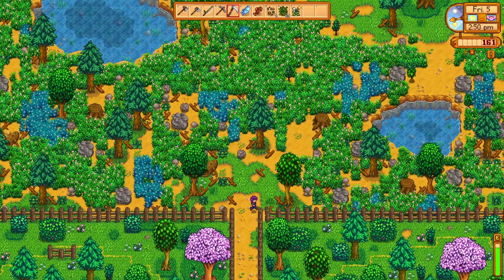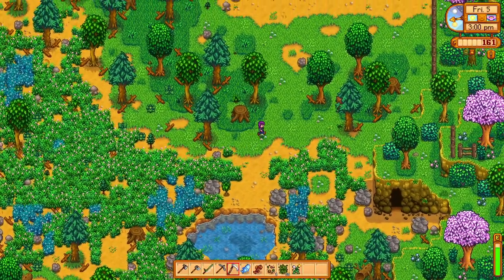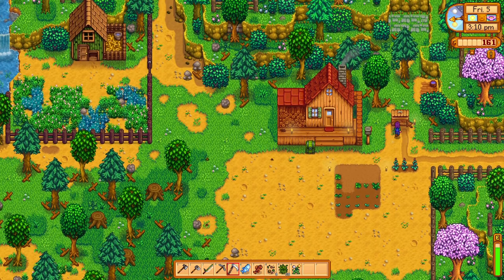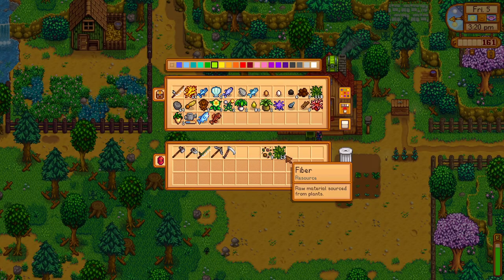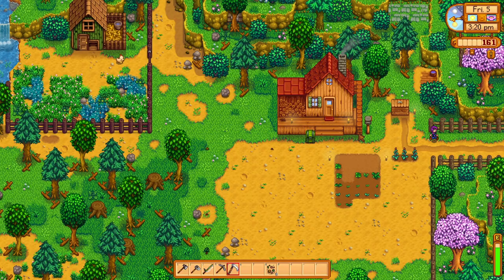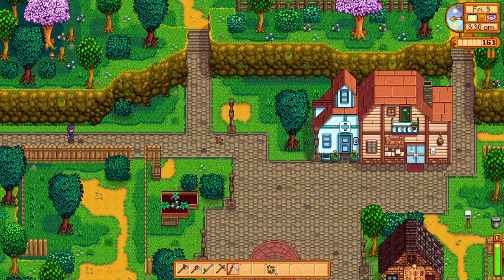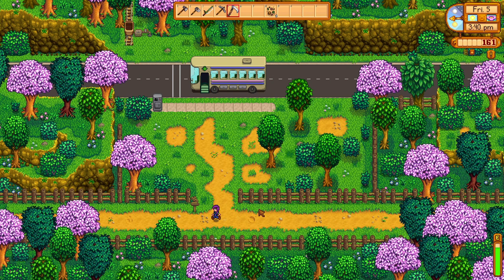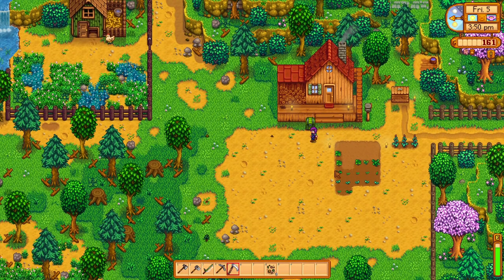It always seems weird coming onto this farm and getting used to a new layout. The bluegrass is amazing - I think this farm is going to benefit a lot from crops. Let's sell that and put these two safely where we can't sell them. Going into town to see if anything spawned - nothing there. Let's make sure I've dealt with the chickens and patted them.